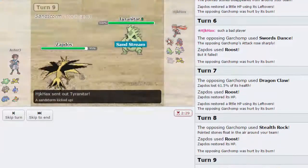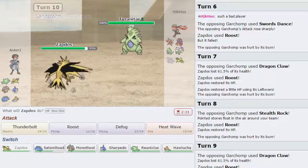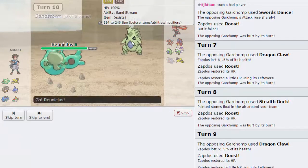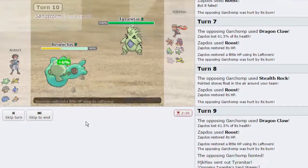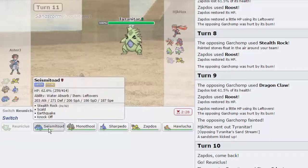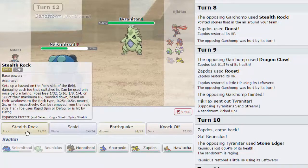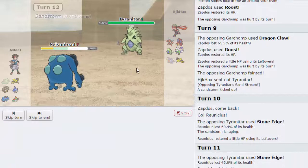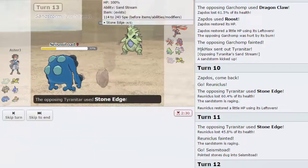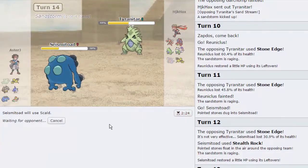I can bring Zapdos in later to Defog, possibly, on the Scizor — but this thing might have Pursuit. I don't really have a switch into this. Realistically, Reuniclus isn't doing anything for the rest of the game, so I'm just gonna go into that. He goes for a Stone Edge that does 60% — that tells me he's probably Banded. He has to hit another one. If he misses, Focus Blast will kill him. He does hit. We'll go out into Seismitoad. He goes for another Edge — we might be able to live another one since that did 30.9% and we're at 31.4%. We go for an Earthquake, he misses the next Stone Edge, and now I can fire off a Scald. He goes into Tornadus — if we can get a burn, great, but we don't.